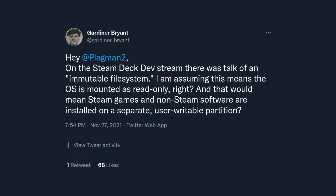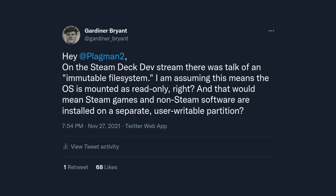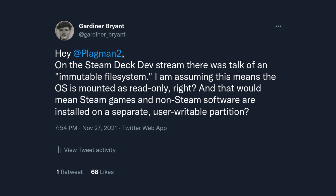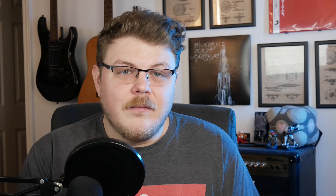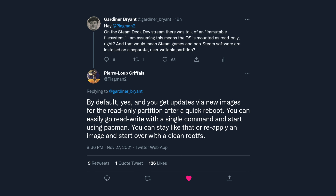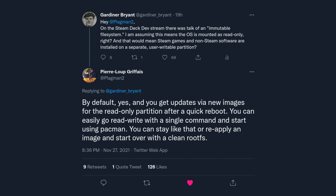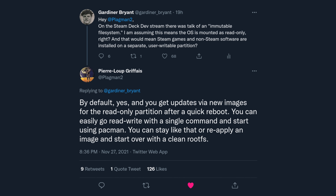So you might ask: if I can't write to the file system, how do I download games? This segment was originally going to be speculation on our part, but I reached out to Pierre-Lou Graffet on Twitter — one of the chief guys behind SteamOS and Proton at Valve — and asked him straight up. I said: on the Steam Deck devstream there was talk of an immutable file system. I'm assuming that means the OS is mounted as read-only, and that Steam games and non-Steam software are installed on a separate user-writable partition. He replied: 'By default, yes, and you get updates via new images for the read-only partition after a quick reboot. You can easily go read-write with a single command and start using Pacman. You can stay like that or reapply an image and start with a clean root FS.'